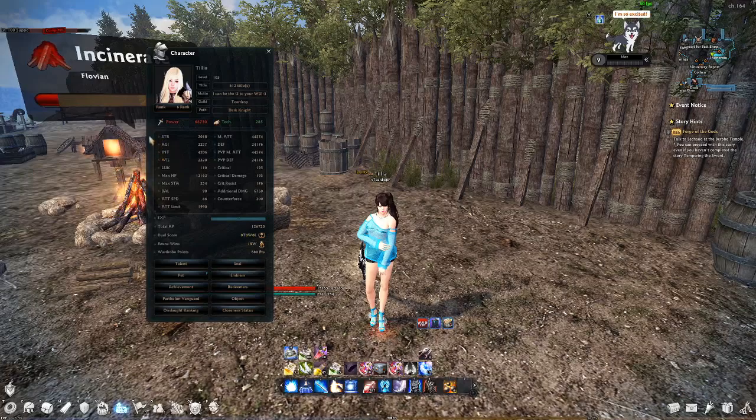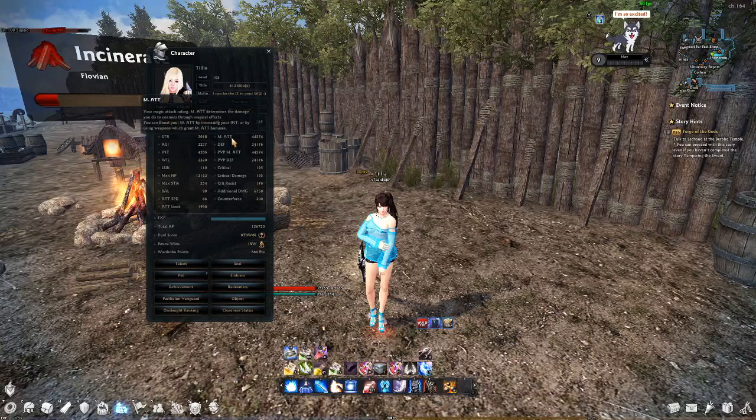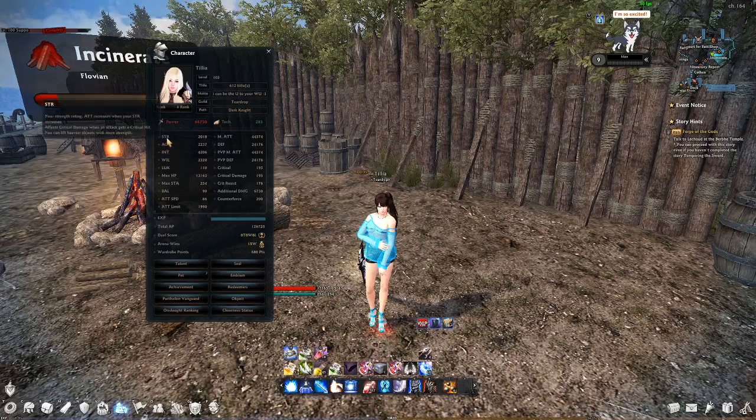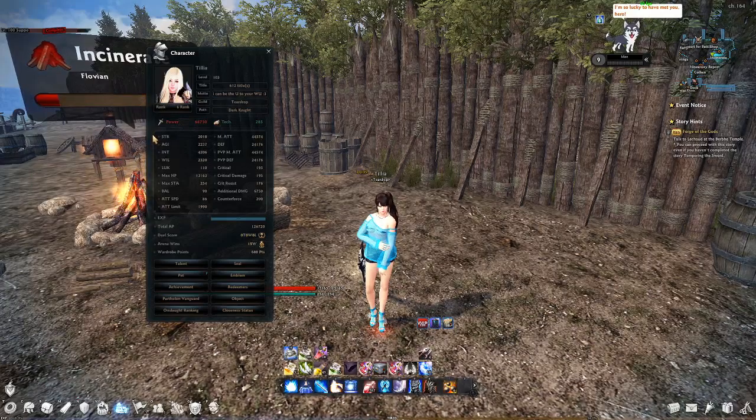Strength and Intelligence are not needed for every class — you only need one of them per character. Intelligence is for magic attack, Strength is for physical attack. You can check which type your class uses on the top right. For me it is M attack, so Intelligence is interesting and I can ignore Strength. Each point of Intelligence gives you 2 magic attack; each point of Strength gives you 2.8.